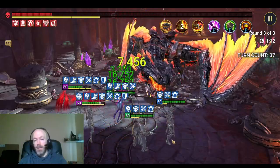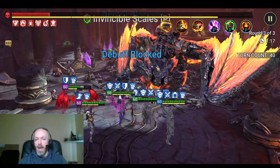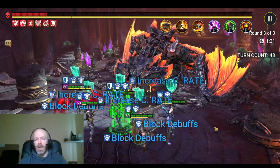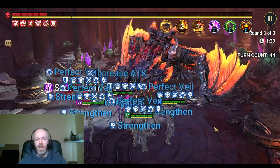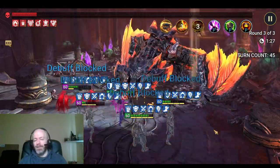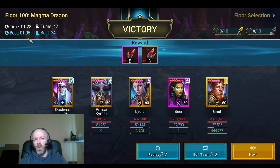But for me, I just want to take him down super quick with Newt. This team probably defeats the dragon in between about 60 and 90 seconds. My record is a little over a minute, so it's not quite a one minute team, but it probably could be. It's 1:05.